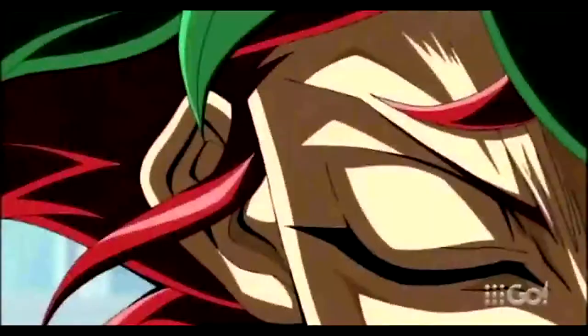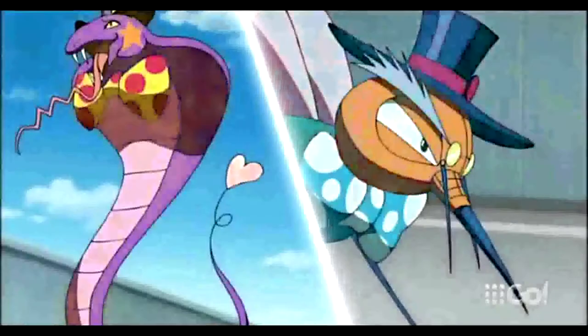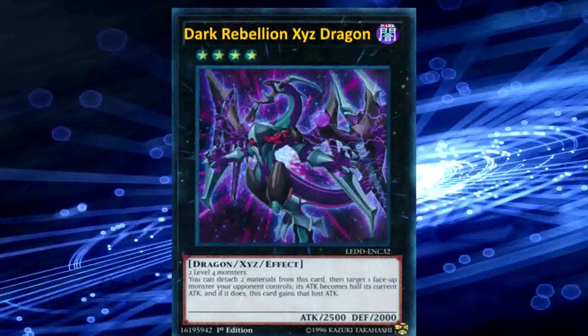Turn up the heat on Odd-Eyes Pendulum Dragon! With level 4 Performapal Whipsnake and Skeeter Skimmer, I build the overlay network! Cloaked in shadows and relentless in its objective, I call upon the most dangerous of dragons! I Xyz Summon Dark Rebellion Xyz Dragon!